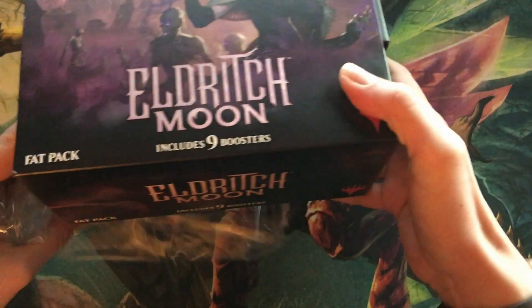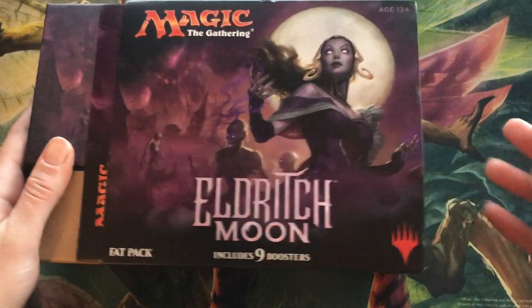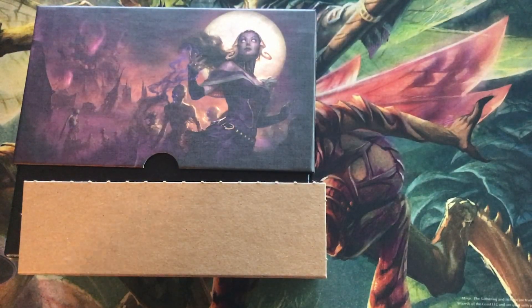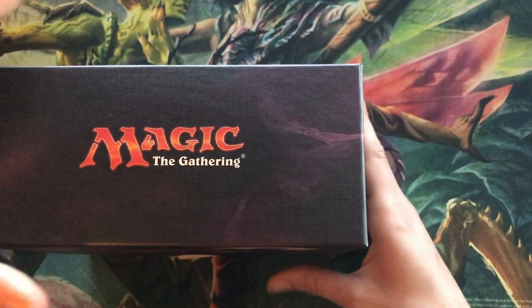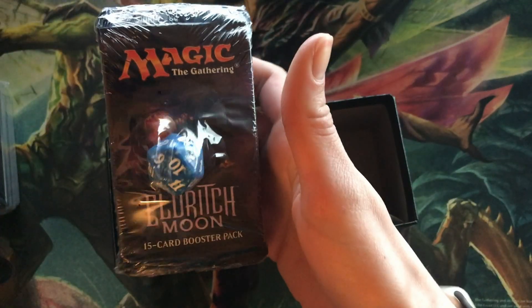I kind of like fat packs. I always like the little boxes they come with and the spin down, even though it's not really worth much. The player's guide just kind of briefly describes special things in the set — picture of all the cards in the set. The box is actually decent quality, pretty nice, holds a lot of stuff. It comes with nine booster packs, a pack of basic lands and tokens for the set, the spin down die, and deck boxes.